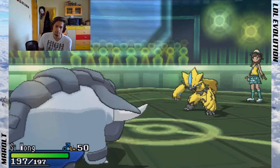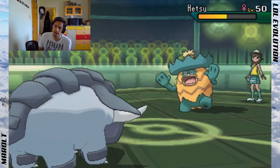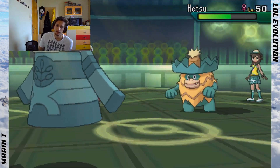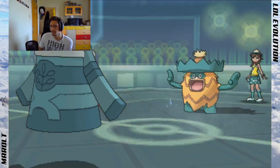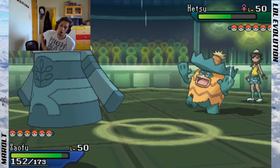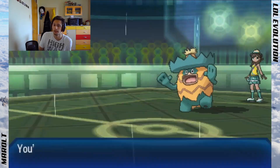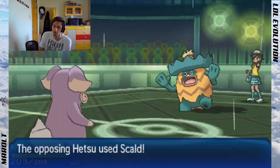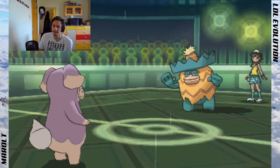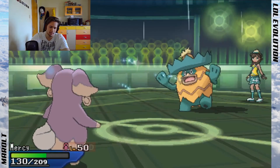Hidden Power Grass does 70 to Swampert which is super nice. I go for Knock Off predicting a switch, but Gigalith comes in. I use Trick Room — he Rain Dances. That was a very good Trick Room on my part since he had a Z-Crystal. If he had a Life Orb he'd have died to Knock Off right there, which is why Choice Band Dawnfan was the play.